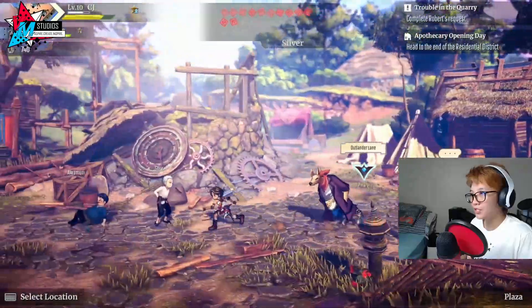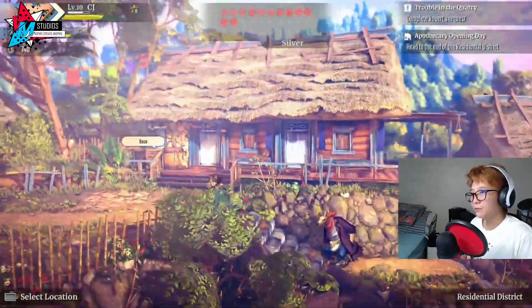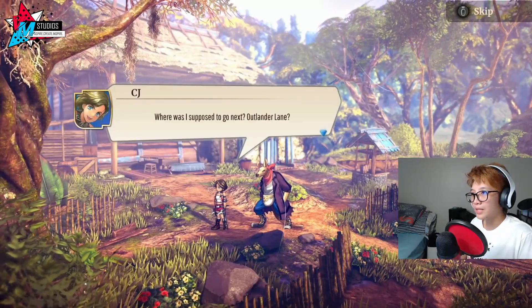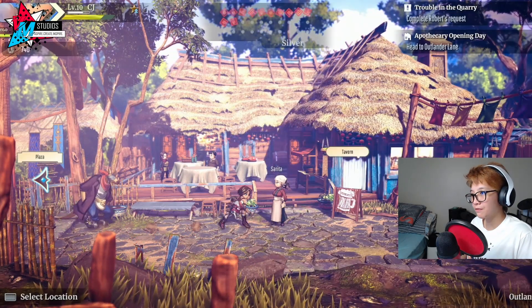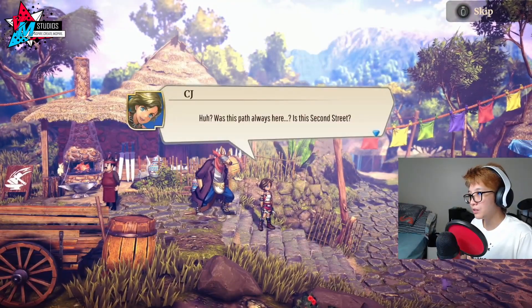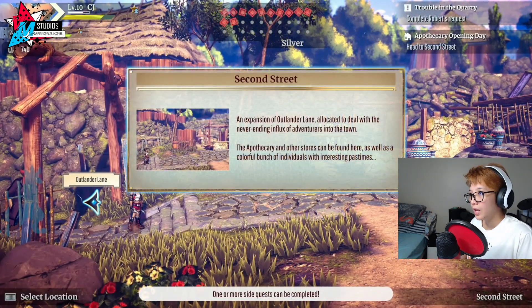Head to the end of the residential district. I wonder — can we just teleport or do we actually have to run all the way there? They did say to run and I don't want to waste time doing it again. Let's try teleporting just for the sake of testing it out. Oh — we don't really actually need to run all the way through. Was this path always here? Is this 2nd Street? Better go find out. So we've unlocked 2nd Street!